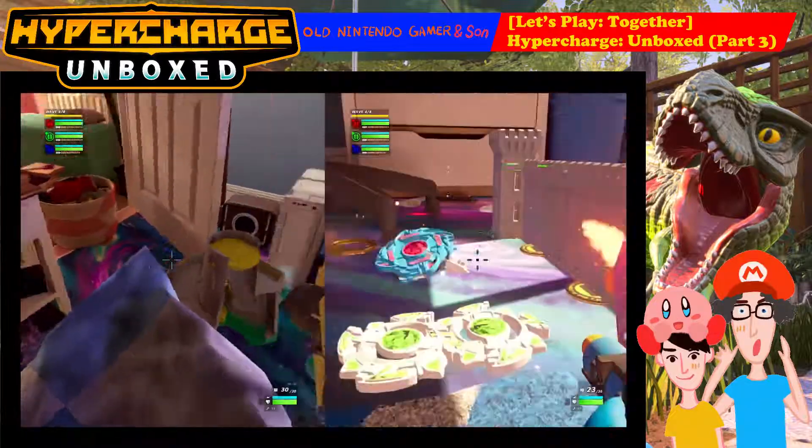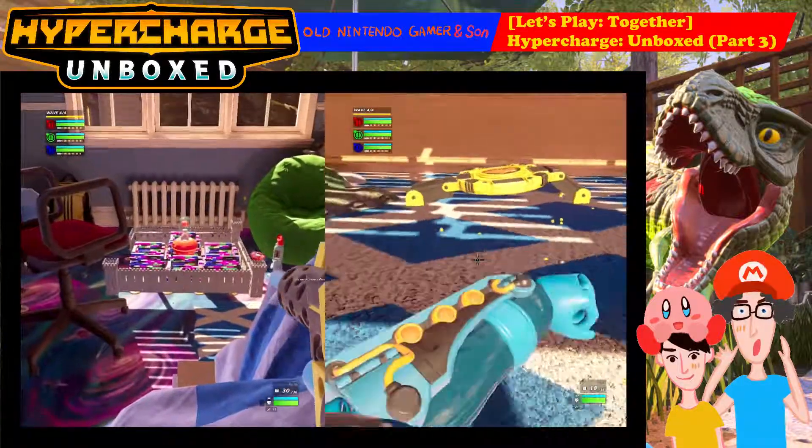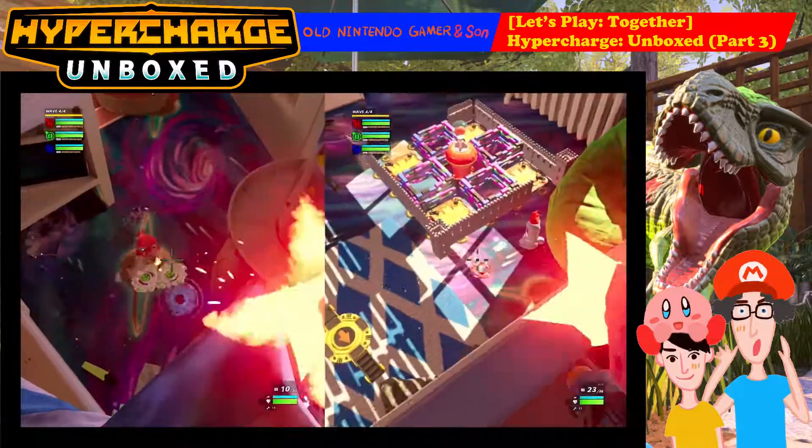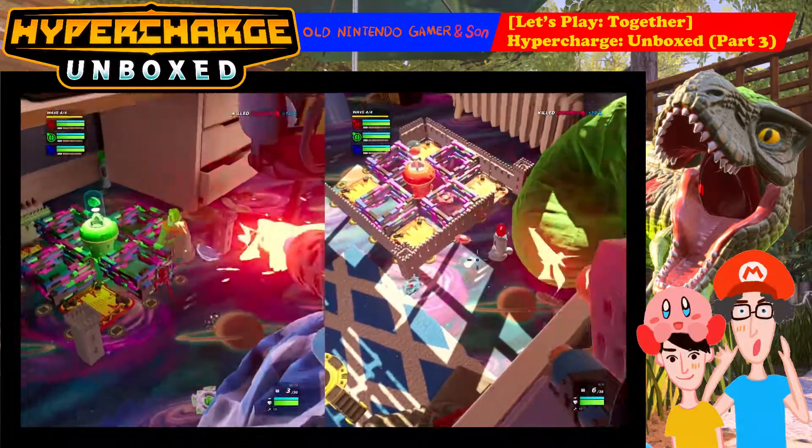Last wave. Locked and loaded. Here we go! Beyblades already — two of them on red base. Where did it go? There's slobkins, Beyblades, there's everything. There's everything!